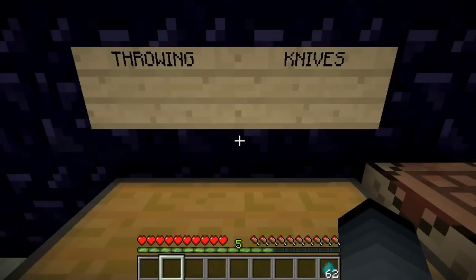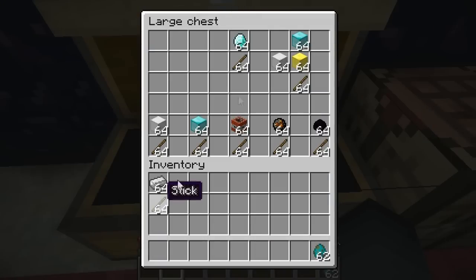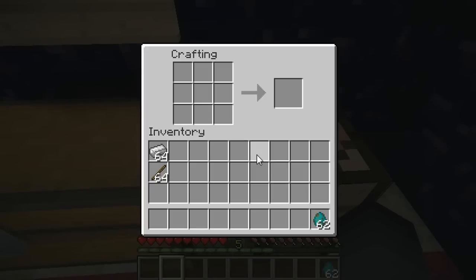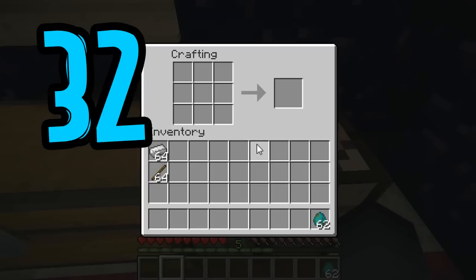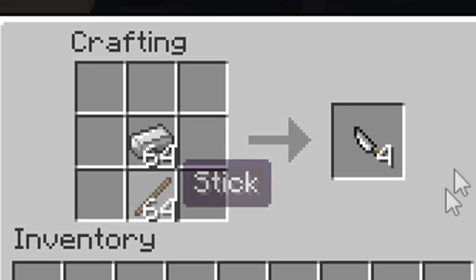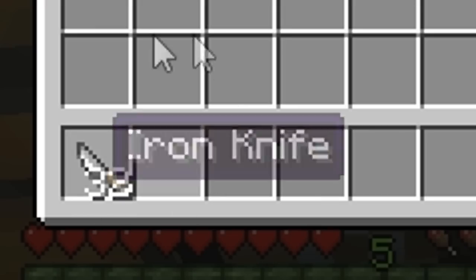The next knife I'm going to be showing you is called the iron knife. It's very simple to craft. This one is still single use, has six hearts of damage, and it can be stacked up to 32 times. So you do that, that, and there you go — you got your iron knife.